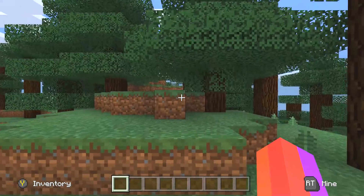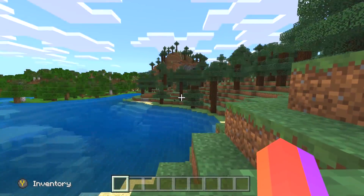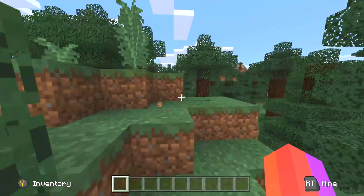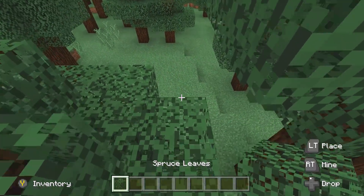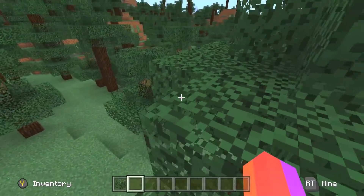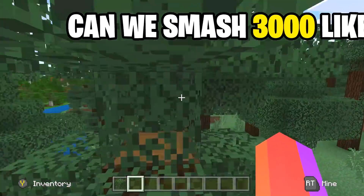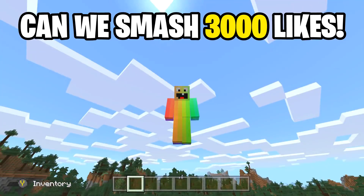What is up guys, it's DruzeMC here. As you guys can see, in today's video we are going to be going on this world where we have found Kick the Buddy's secret base. Yes, once again - previously we found Baldi's secret base, we also found Granny's secret base, but in today's video we will be finding Kick the Buddy's secret base. A really interesting video - I really want to explore the secret base and see what's in there, hopefully we find some cool stuff. So without further ado guys, let's get into it.